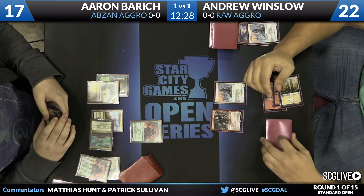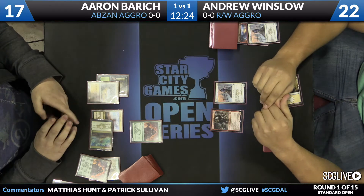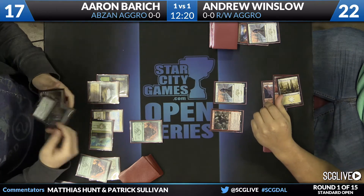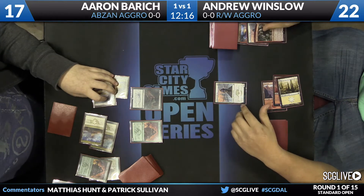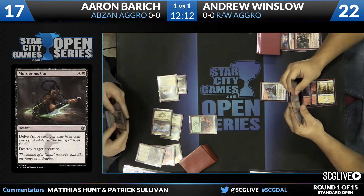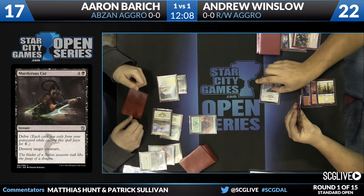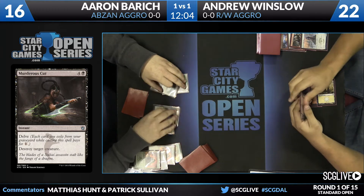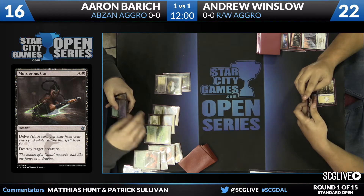His last card looks to be a one-off copy of Murderous Cut, and this may be put to the test. Andrew taps out for Goblin Rabblemaster. Aaron does have enough mana to cast Murderous Cut — or actually it was Bio Blight — and takes down the Goblin. He took a point off the Caves of Koilos.